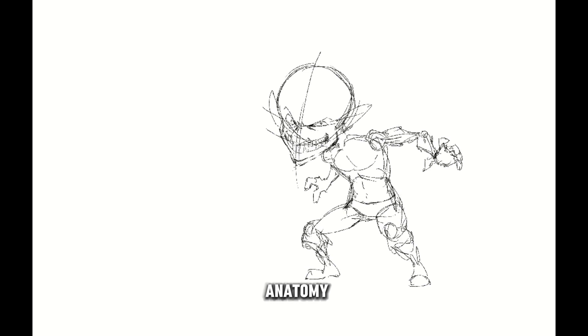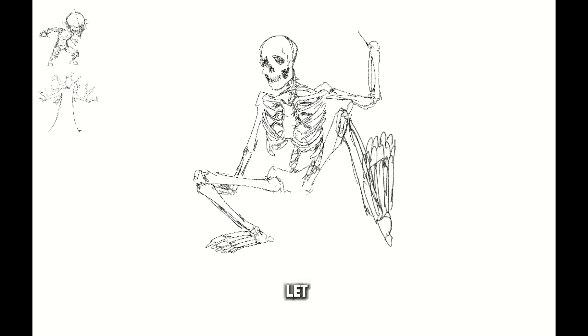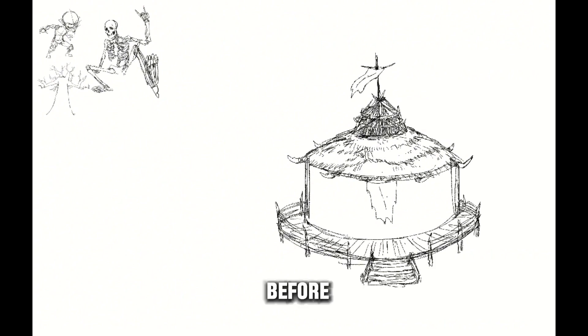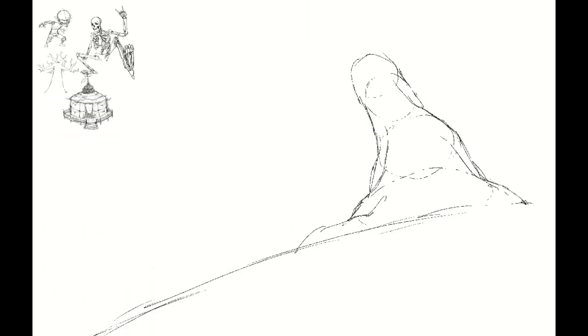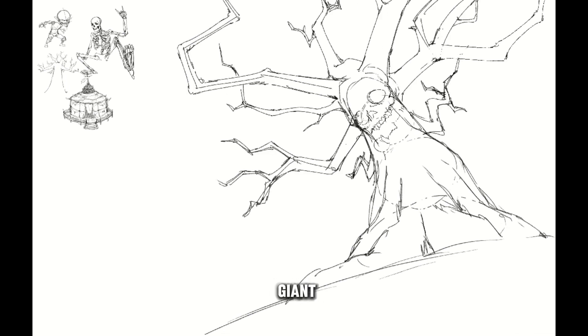Now you know how this goes. We got to do the anatomy and I was like, let me draw a goblin, let me draw a tree, let me draw a skeleton, and let me draw a goblin hut. Because I had to know how to do all of these things before I really get down and dirty. So let me draw a giant dead tree.